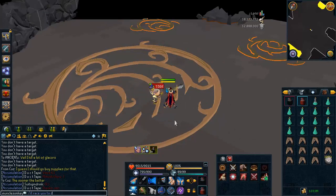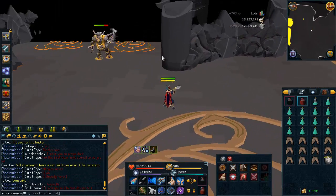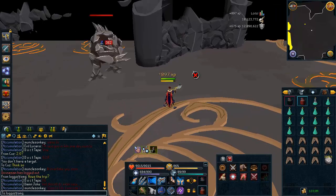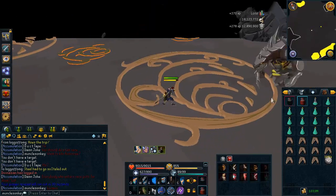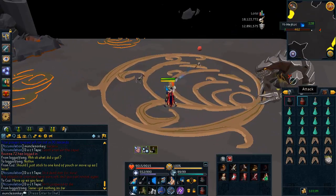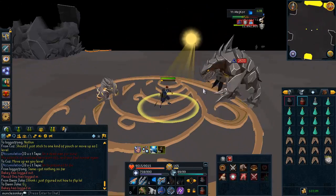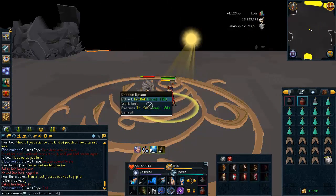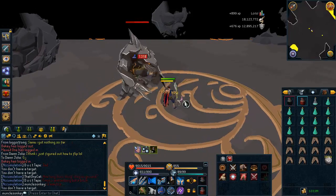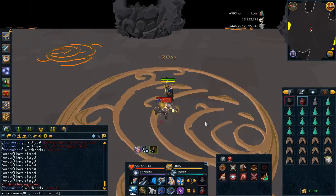Even if you don't have great armor, the Sea Singers I'm wearing has zero range defense and I'm still not getting hit by the rangers at all. The Fight Caves are just very, very easy — you don't need a whole lot of defense. Even in Ganodermic armor, you should be able to stand in the middle and kill everything, since none of these monsters hit really high. Even if they do hit you, it's usually a really low hit like 200 or so.